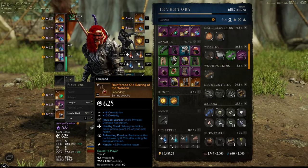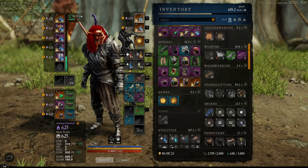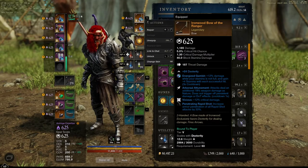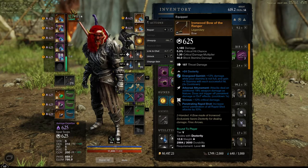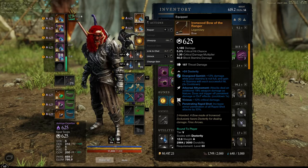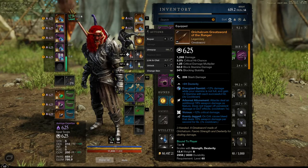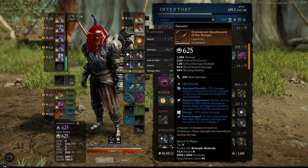Nimble Summoner - why the hell not. Bow is one of the best, at least for me. I don't use Keenly Jagged on the bow because I don't think it's the best attachment. I'm using Vicious and Penetrating on the bow, Rapid Shot, and for the greatsword the dexterity attachment with Vicious and Keenly Jagged.